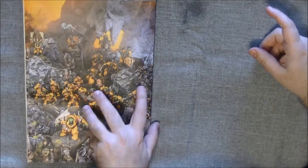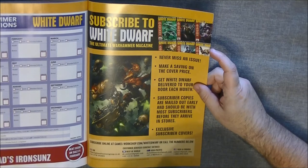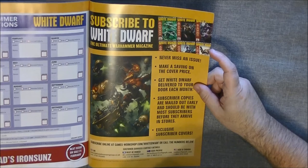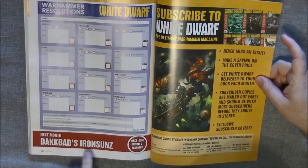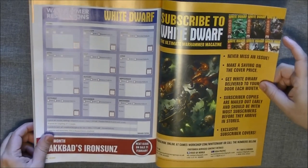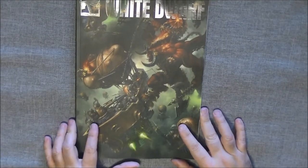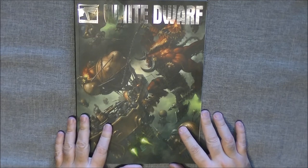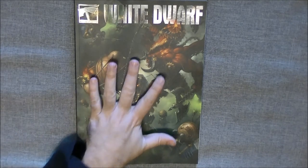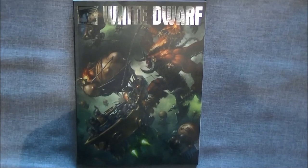And that's all — that's what you find in this White Dwarf. Let me see if there's a tip for the next issue. Next month: Dark Age of Sigmar Iron Sands, so we are going to have something about Orcs. This is the issue of January 2020. I hope you have enjoyed this video — please give a like, share it if you think other people would be interested, and as usual thanks for watching. See you later, bye!